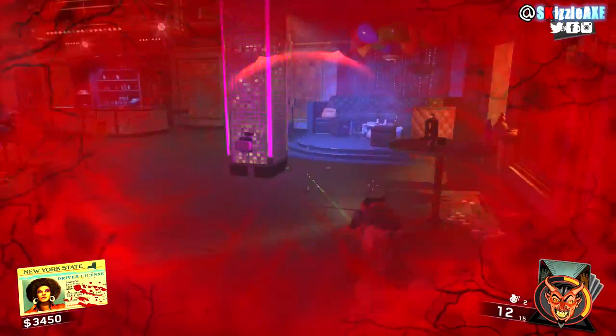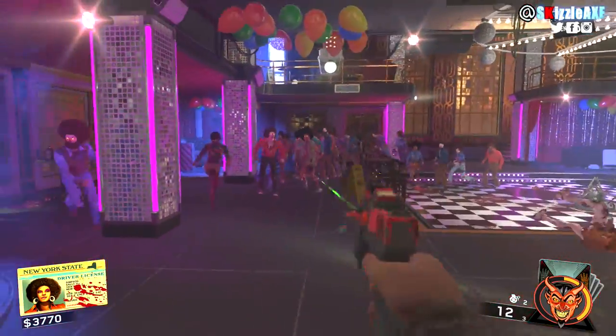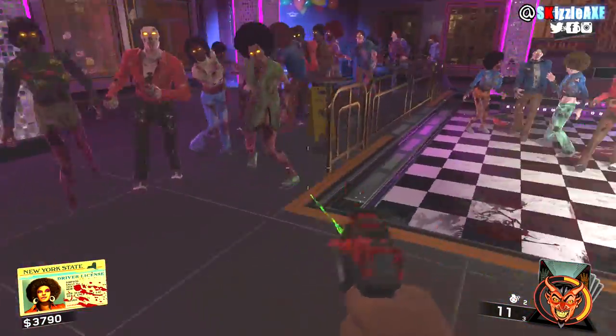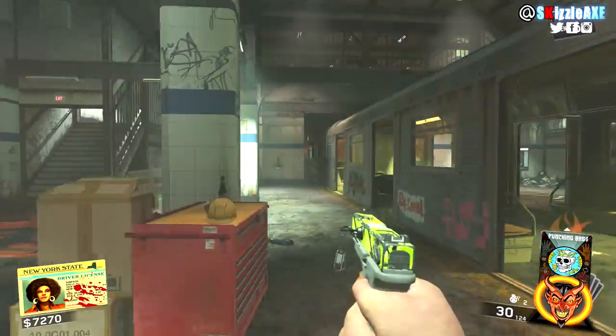The system is kind of like the same as what we've seen in Zombies in Spaceland. Of course, turning on the power is crucial if you are looking to buy perks, do the easter egg, and there are some areas of the map that definitely require you to turn on the power.